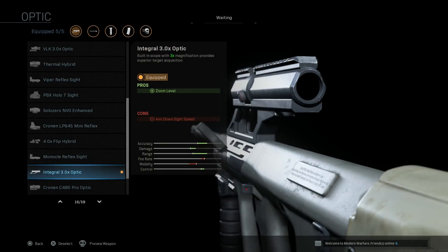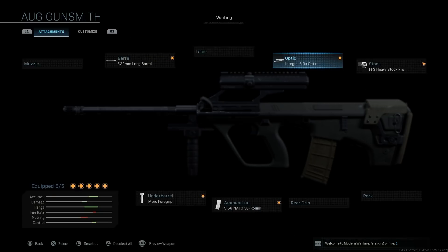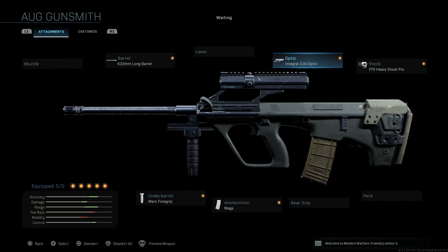Now for optics it's actually pretty cool - it does have the right optics for the STG 77. You can see the integral three times optic, a built-in scope with three times magnification that provides superior target acquisition. This is the exact optic that comes with the STG 77 or the AUG A1, and we've seen it on the A2s and sometimes the A3s as well. I honestly wasn't expecting it to be in the game.